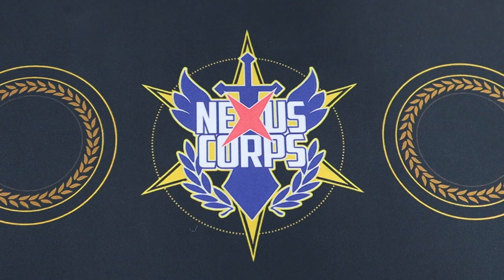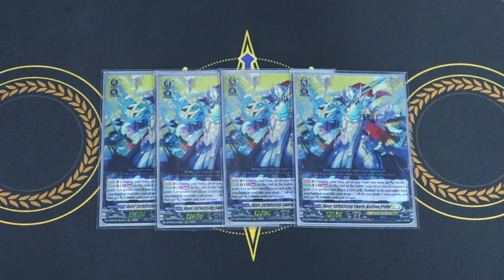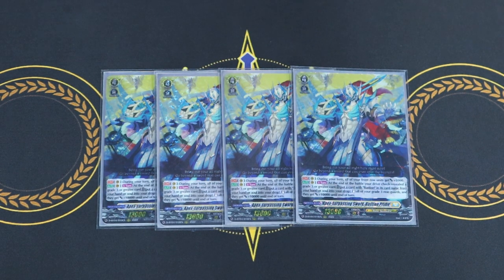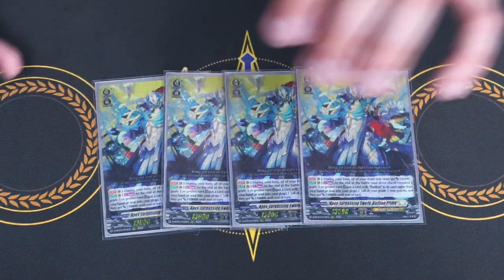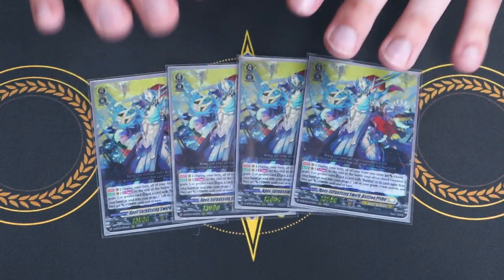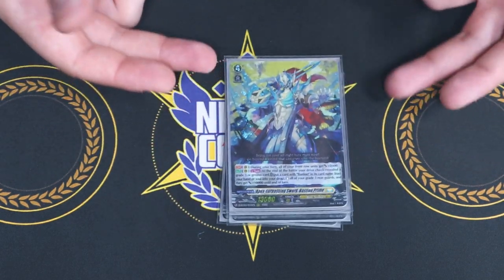Now we're moving on to the main deck, starting off with our grade fours — four copies of Bastion Prime. Bastion Prime's first skill is during your turn, your front row just gets 2k. The second skill is at the end of the battle that you revealed a grade three, you either discard a Bastion from hand or choose a Bastion in soul and put it in drop, then re-stand all your grade three rear guards and they all get 10k. When you had Dark Strain at four, you were guaranteed to have all your grade threes boosting, but now it's a little bit harder so your back row grade threes aren't doing as much. But this is still a really good card because you're going to get five attacks regardless. Bastion Prime also has triple drive, which gives more chances to see over triggers.